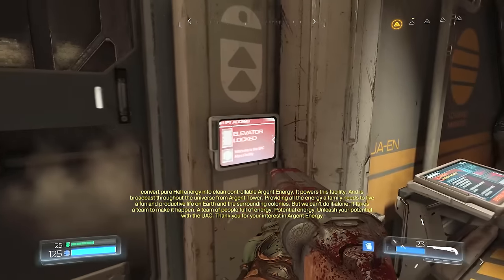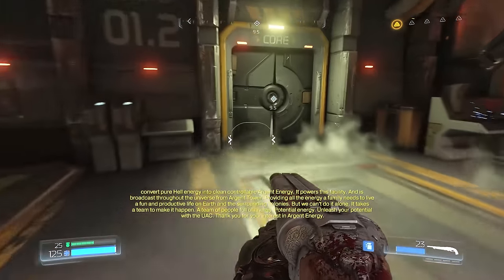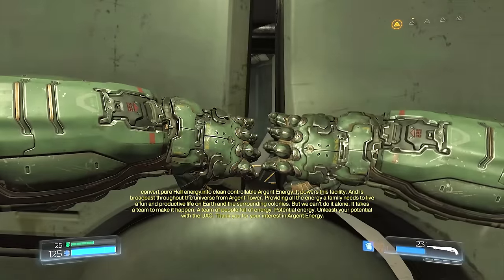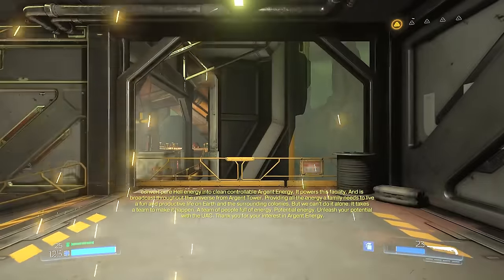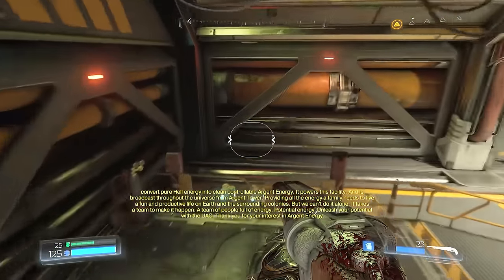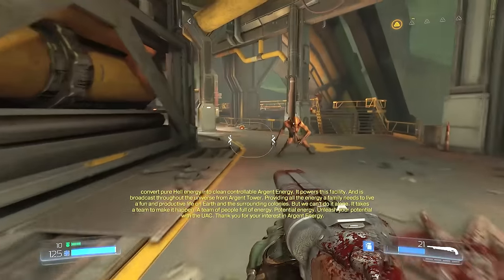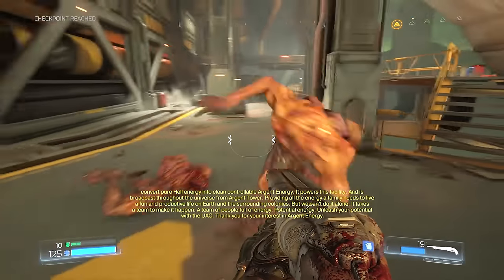It powers this facility and is broadcast throughout the universe from Argent Tower, providing all the energy the family needs to live a fun and productive life on Earth and the surrounding counties. But we can't do it alone — using the power of hell to act as the energy source. I don't know why they thought anything could possibly go wrong with that idea.